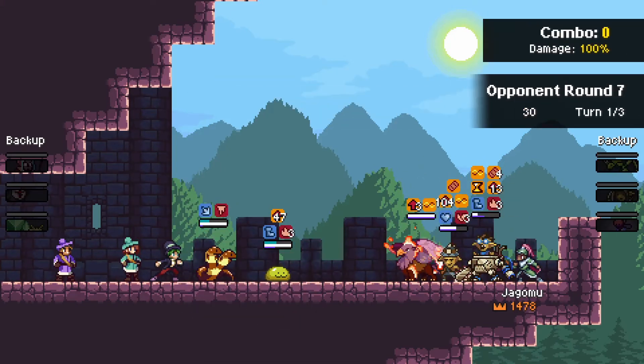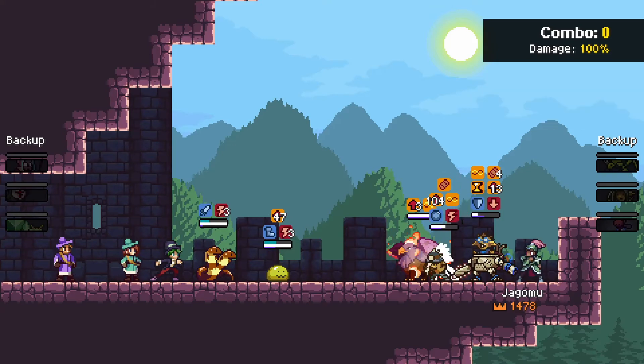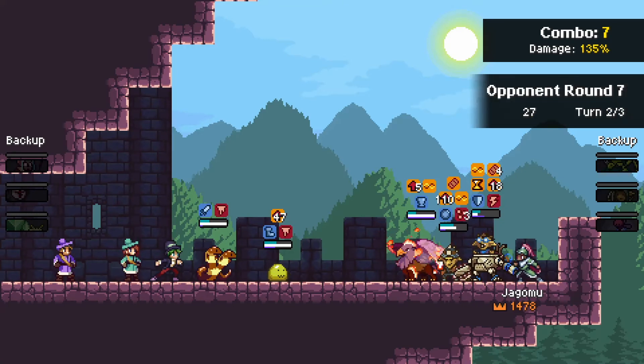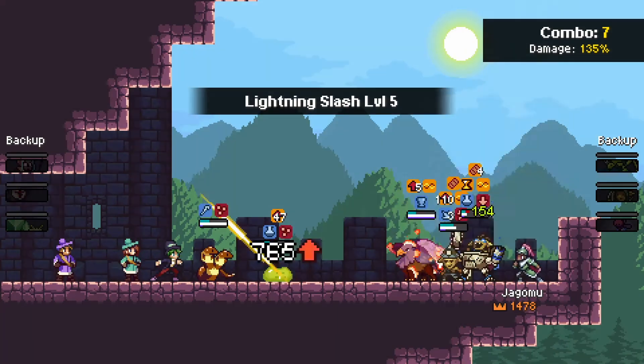Versus these three, we are seeing the debuffs start to make their way through here, but we've seen the Gift of Life work on Jogomu's side before, and we're already into Infant stacks. It's very much in Jogomu's favor here.